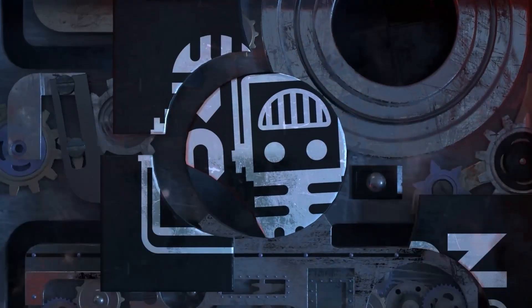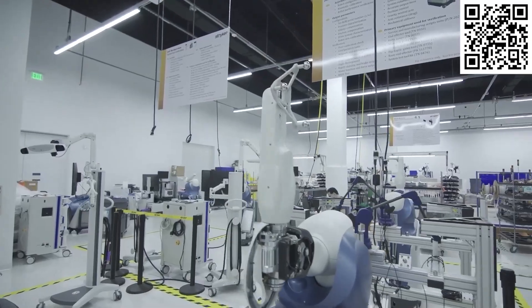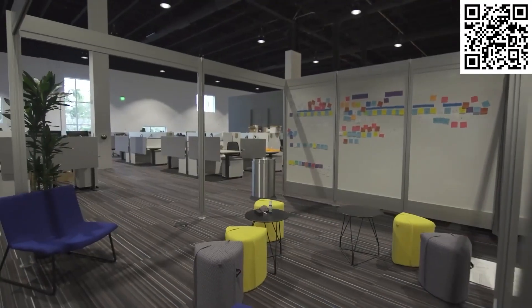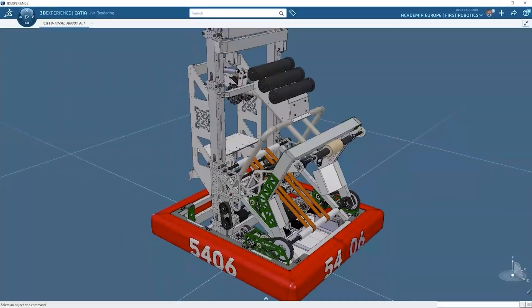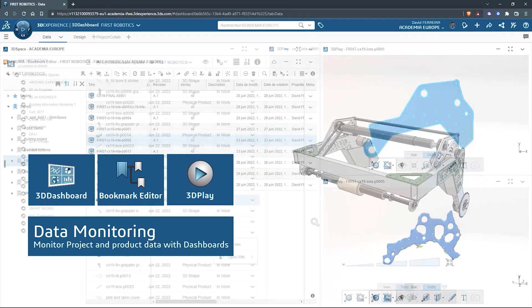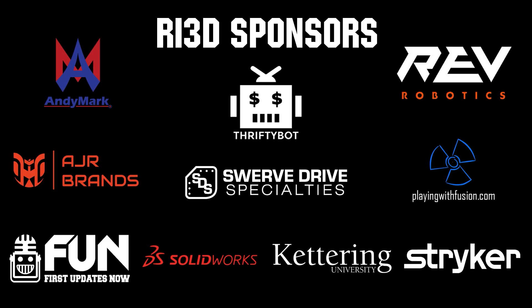This video on First Updates Now is made possible by viewers like you and also the following sponsors. Stryker is one of the world-leading medical technology companies and is driven to help make healthcare better. Stryker's commitment to innovation has made it a career destination for engineering professionals. Click the link in the description box below or go to careers.stryker.com to discover your next opportunity. SOLIDWORKS is free for FIRST teams. Over 80% of US engineering schools and 370,000-plus companies use SOLIDWORKS to design great products. SOLIDWORKS can help you design a great robot on desktop or on the cloud. Go to solidworks.com/first to register your team. Thank you to all of our suppliers and sponsors for the Robot in 3 Days Redux and Kettering Bulldogs programs.